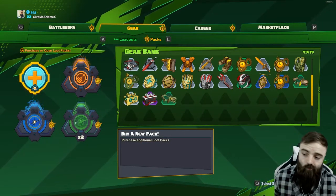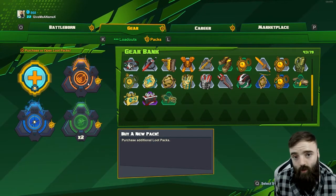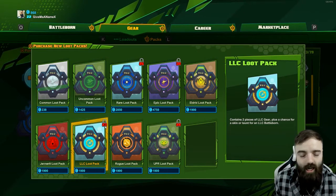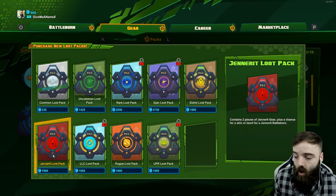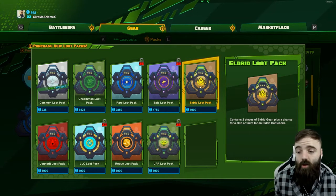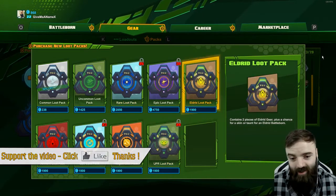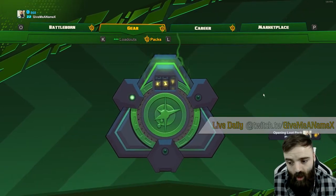We've got a battle pack here — actually we've got a couple: a couple of commons, a rare, and even a legendary one that we need to open. We can also buy more, and some of these actually require a rank or level to open. It all relates to the character, battle bonds, or the factions you want to play — you've got the Rogues, the LLCs, the Jennerit, the UPR, and even the Eldrid. I always forget about the Eldrid. But if we open them, this is what you're greeted with.